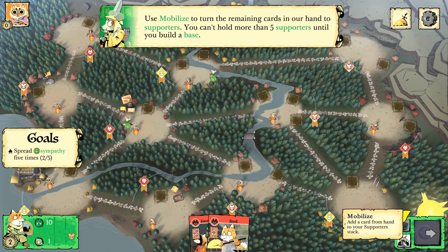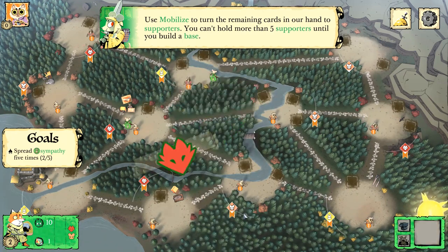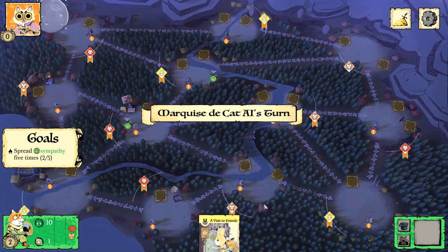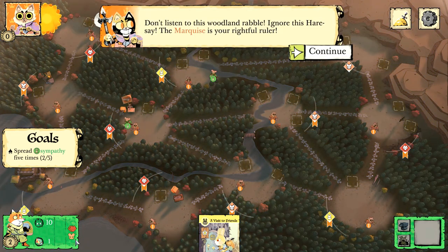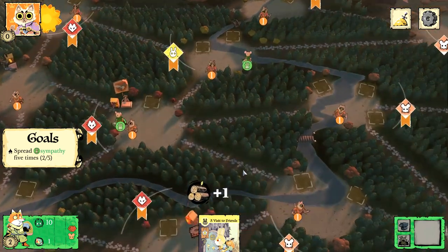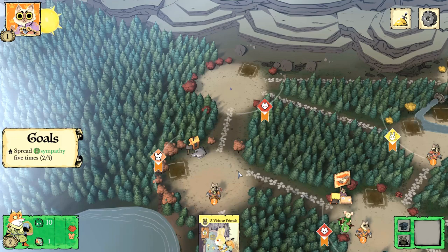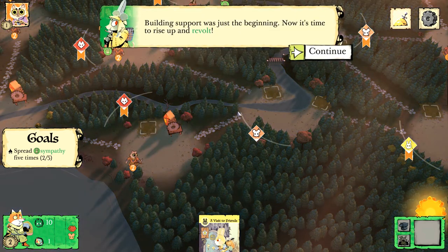During mobilize, you play two cards and that allows you to place protesters. I played two cat cards, so we can put protesters in two cat meadows and one mouse meadow. The Marquis say they are the rightful rulers. You can attack the protesters but they're defenseless in battle — I remember that from the first game we played.